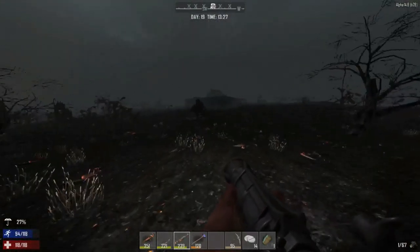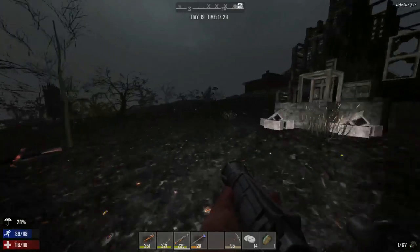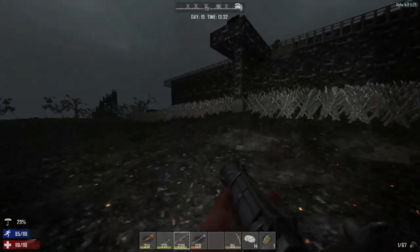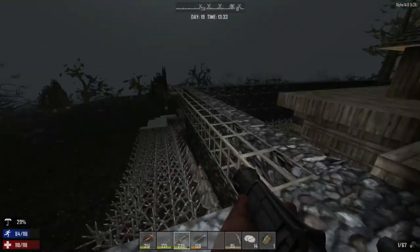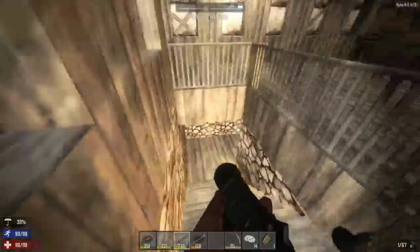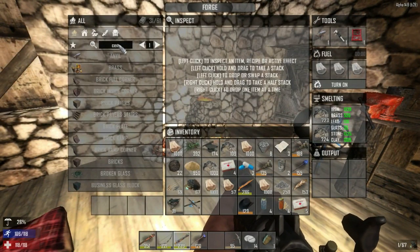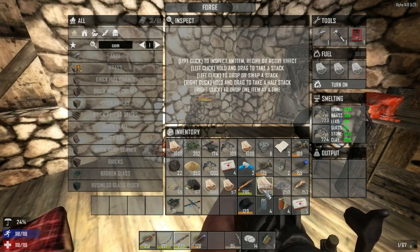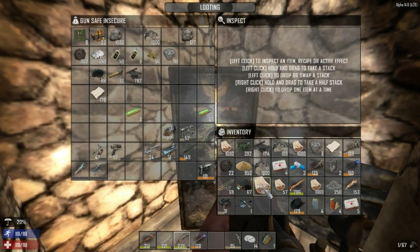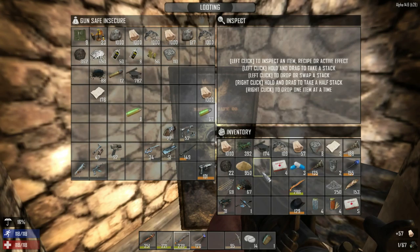We're coming into the afternoon now. That stone should be done in the forge — hopefully we can make more cement and concrete mix to upgrade the walls. Once the walls are upgraded we're ready to rock. We'll hit the bomb shelter on day 20 and then do the day 21 horde. Let's run inside and drop off stuff. The forge is done but needs more smelting, so let's throw more wood in.